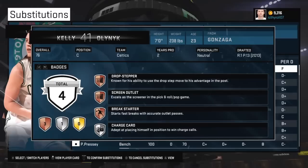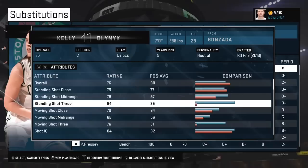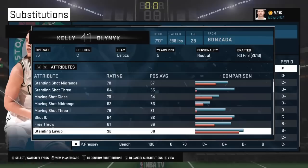In terms of badges, Kelly Onanick has got four of them: drop stepper, screen outlet, break starter, and charge card. Because he's such a great shooter — check out his shooting ratings — you want to run the pick and pop game with him since he's got screen outlet. He's also got excellent post control and post moves, so you want to drop step in the post with Kelly Onanick. His offense is set: pick and pop and drop step in the post.